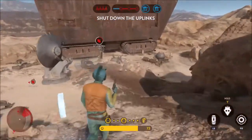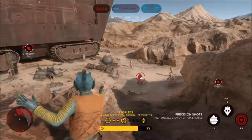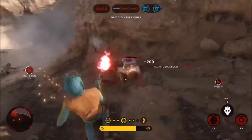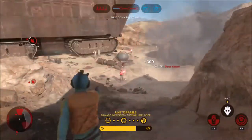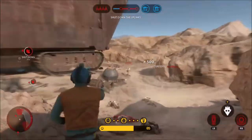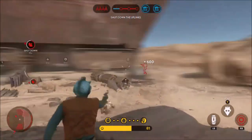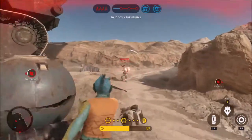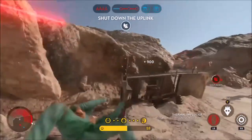Greedo's first ability is his Confidence Blast. The type of grenade varies depending on Greedo's confidence level. At the lowest confidence level he uses a dioxys grenade, followed by a thermal detonator at confidence one, then an impact grenade at confidence two, and finally a thermal imploder at confidence three. Greedo's confidence level is increased by kills, allowing you to access these different grenade types.